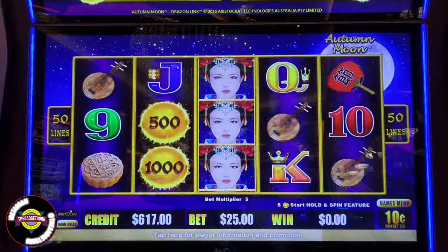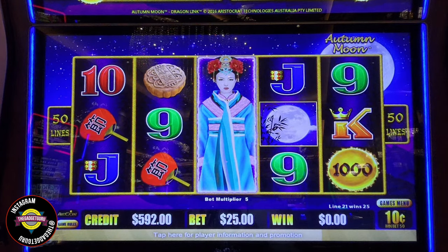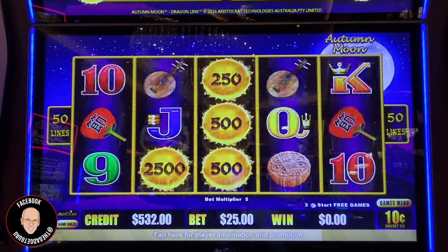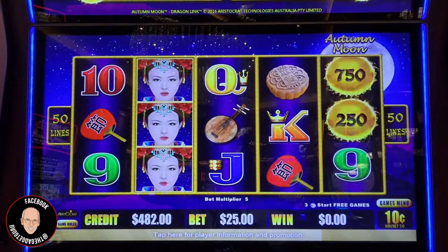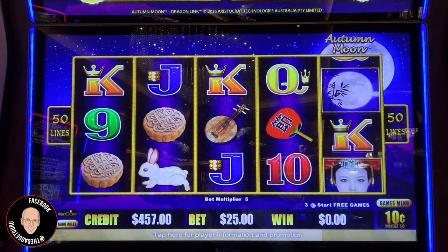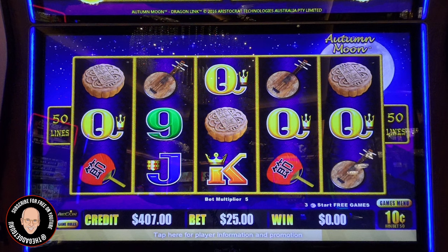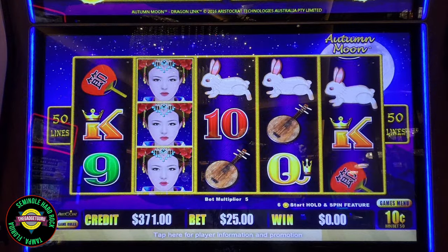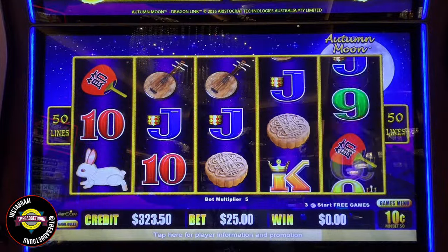So what do you think is going to come next — three moons or six balls? I have a feeling it's going to be the six balls. If I'm wrong and it's three moons, I'll be happy with that too. I'm going to try my prediction — this works maybe 30% of the time. I'm going to bonus within five spins: five... four — three balls... three... two... one.